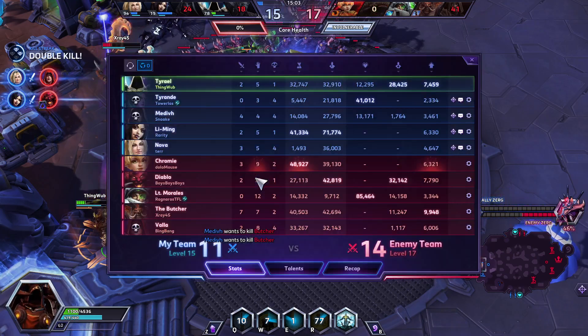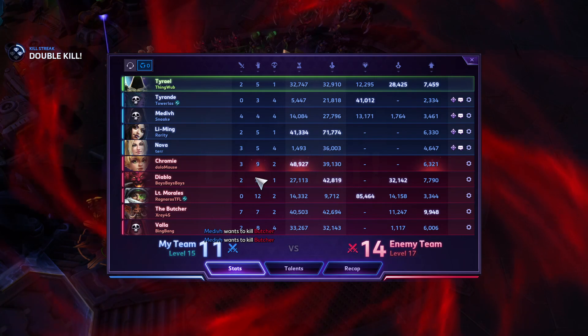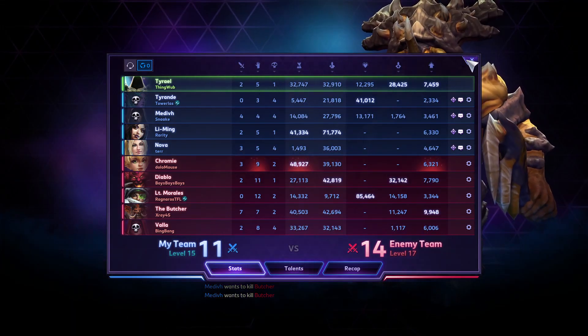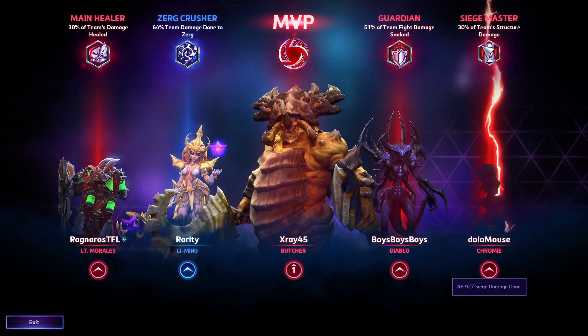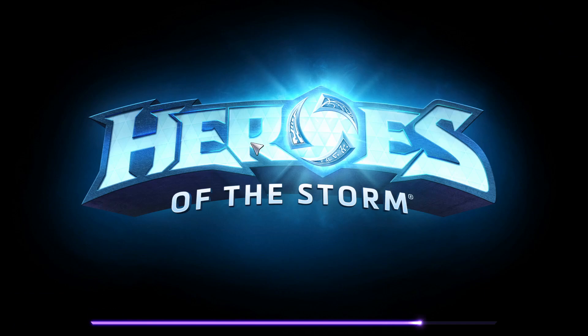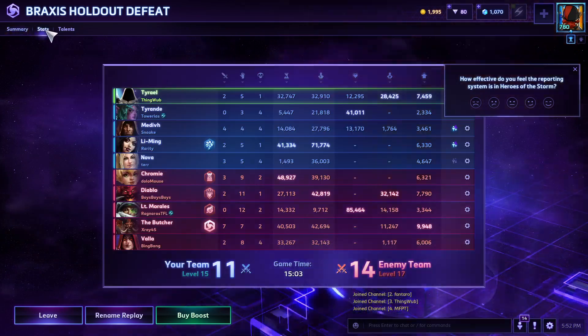So, not the best showcase of Tyrael, but you have the general gist of how to play him. You're kind of spamming out W to protect your allies whenever possible, looking for good timings on your ult, and trying to be in the backline as much as possible. The more favored matchups for Tyrael are to have an Illidan — if I had the Butcher that game, it would have been much better.